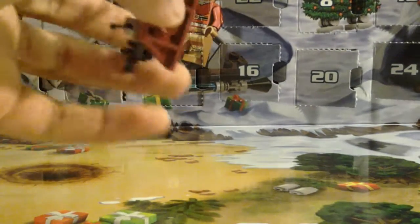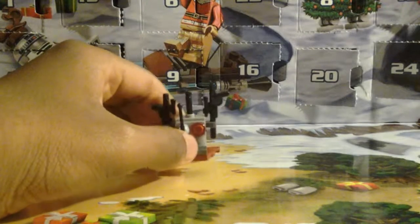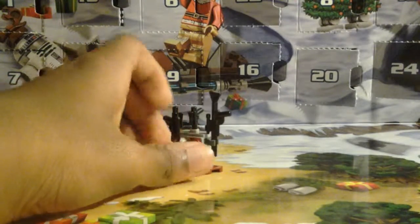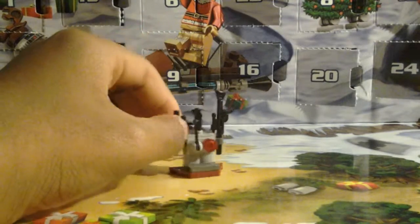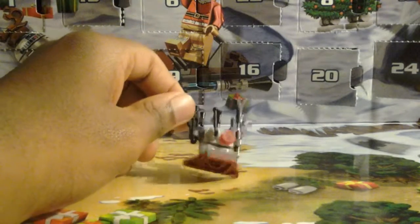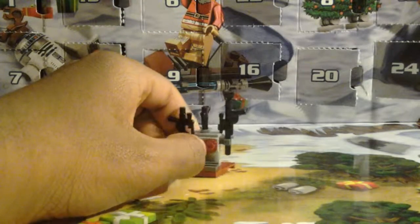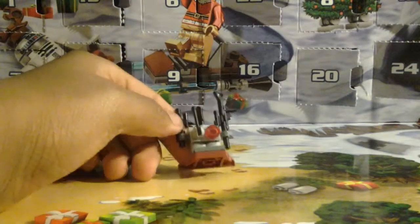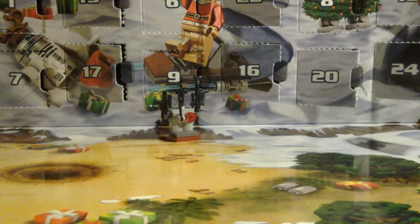In day 12 of the Lego Star Wars event calendar, we get a weird-looking weapon rack. It looks like a weapon rack — we have some blasters, probably to try and take out the Jedi, maybe. I'm not really sure.